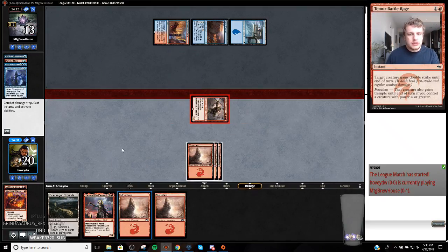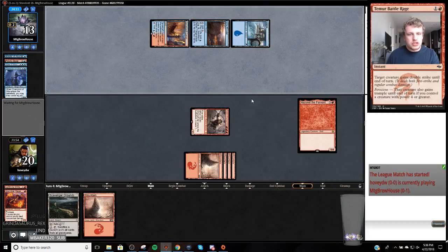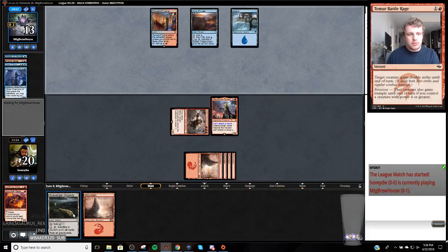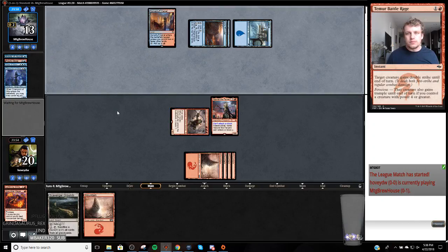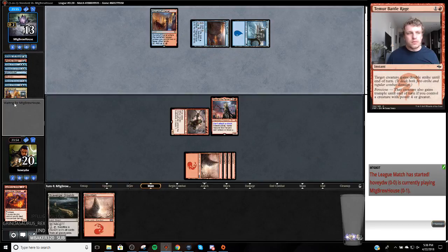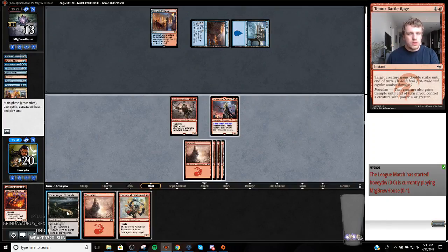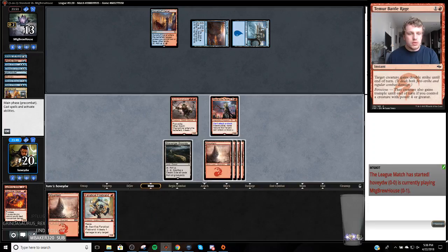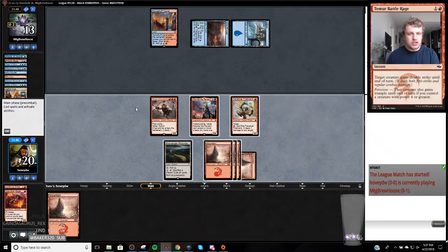Now we're going to get Hazoret into play and then just get ready to pitch cards starting next turn. Probably play a land, play the Scavenger Grounds, pitch a card. One, two, three, four, five, six - that's a really good draw. Play that, play this, just attack with the team.